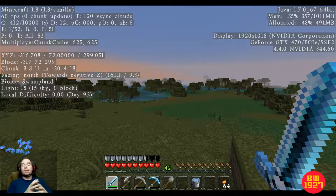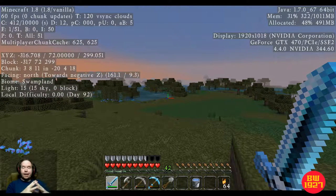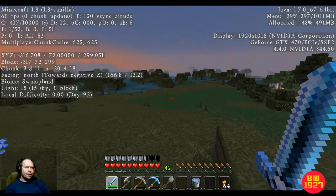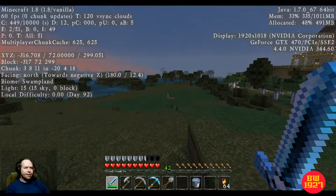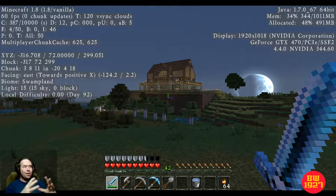Hi guys and welcome to Minecraft with Buddy1927 — this is episode 6. I've actually started a new world. I've learned a little bit more about crafting and making buildings. This area right here I'm clearing out and I'm going to put a castle in this area. But this is my house that I built — I kind of like the way it looks.